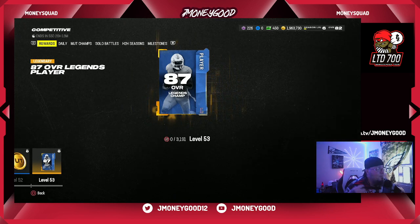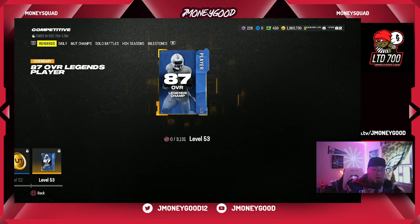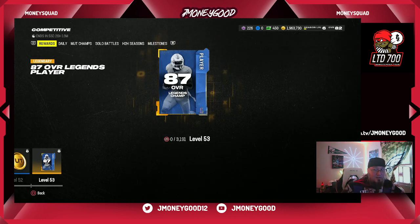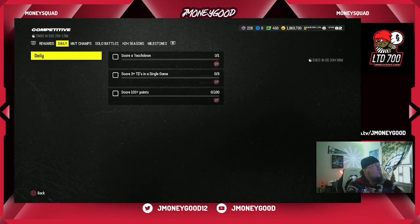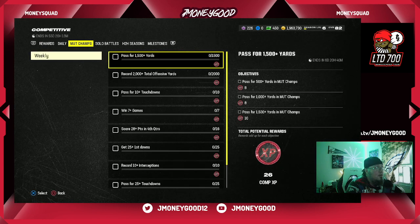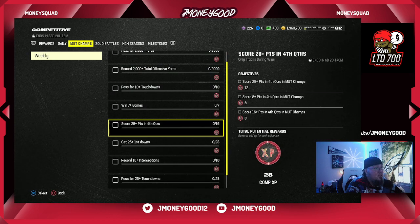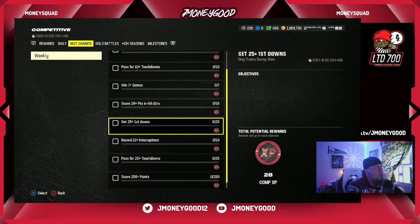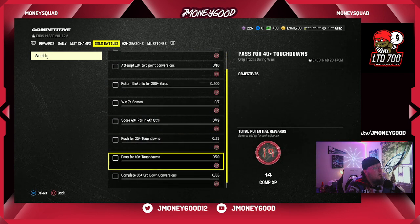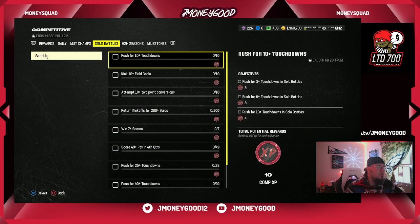You don't even have to do methods — you could just grind. Me, I'm a method guy and a grinder, so I have my field pass done along with the coins I make throughout the year. Number one thing: make sure you're doing your dailies. Check your daily objectives every day — this is your MUT Champions stuff. These are the grinds you want to do in your MUT Champs. Now if you're looking for the 25 game milestone, these are very simple solo battle objectives.